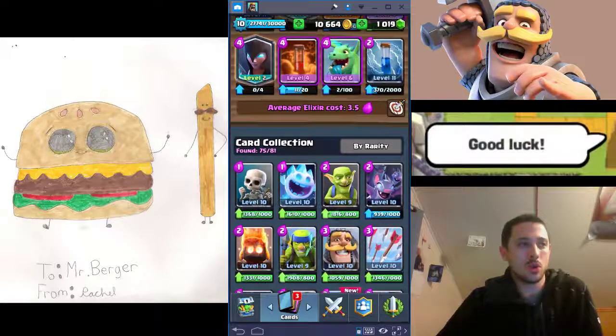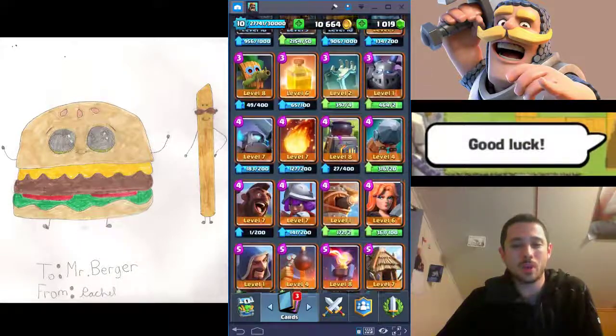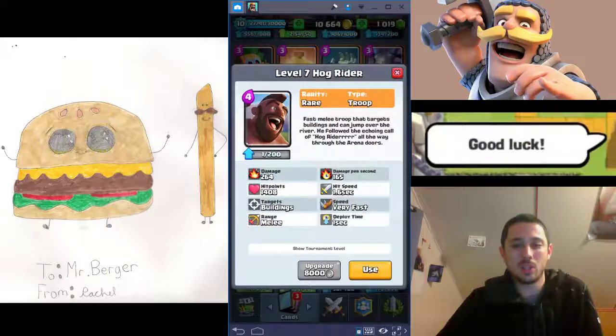Let's talk about a bunch of different win conditions with a few examples. First, you've got your Hog. The Hog finds his place in cycle and beatdown decks — you can put him behind a tank and he's very effective. You can put him behind a mini tank like an Ice Golem or Knight, or behind a big tank like a Giant. He's great in cycle decks, which is mostly what I play for ladder.